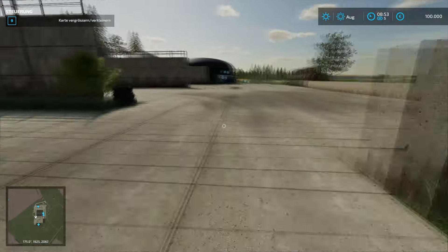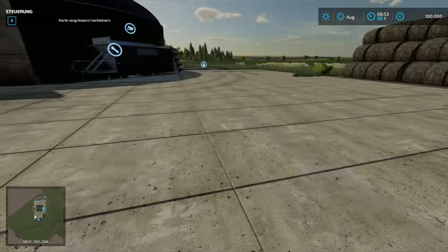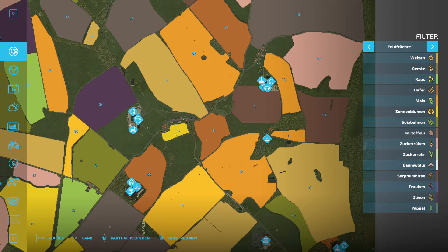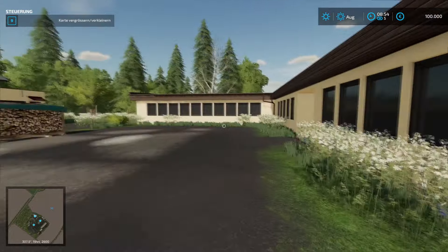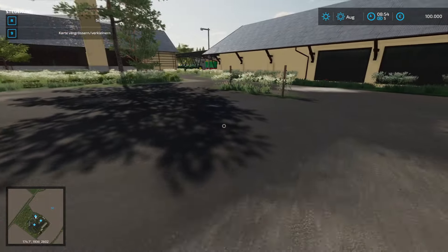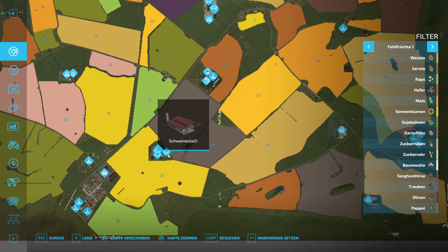Alles hier schon in diesem etwas älteren Stil. Dann habe ich hier noch ein Farmhaus - also sprich, noch ein Hof. Das war der, wo wir gestartet sind. Dann haben wir hier unten einen Schweinehof.